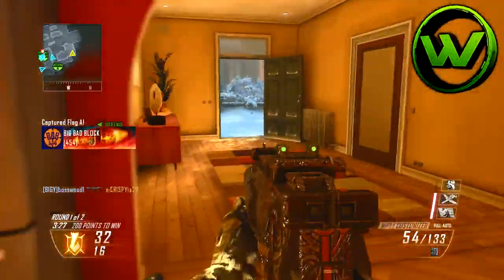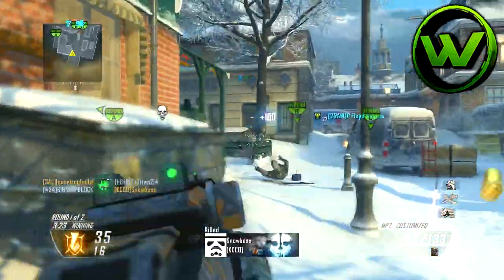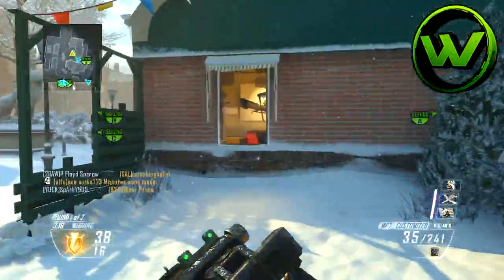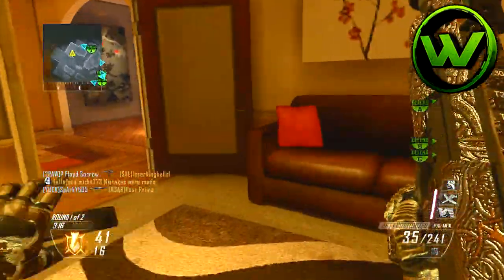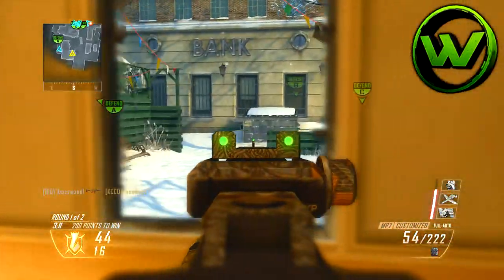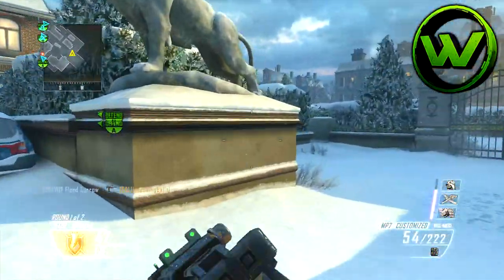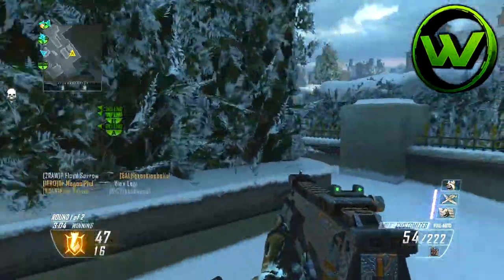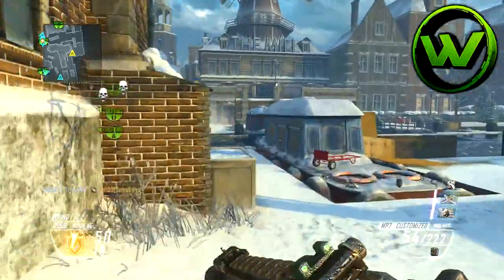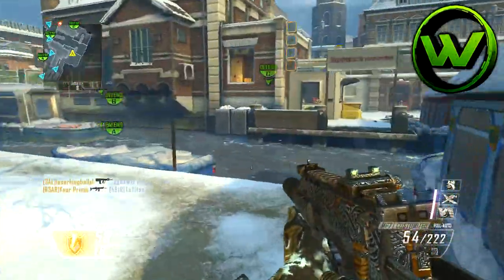That's how small the map is, but it does have a little underground bridge you can go to. That's personally where I like to stay, though I didn't use it much in this gameplay. Since it's a small map I like to stay hidden, so I put on the suppressor. I'm using Pack-a-Punch camo in case any of you were wondering. My second attachment on the MP7 is Extended Mags — it always helps you get the job done; the more bullets the better.